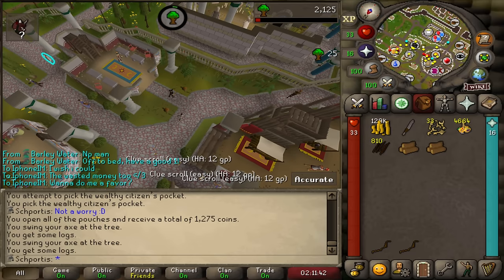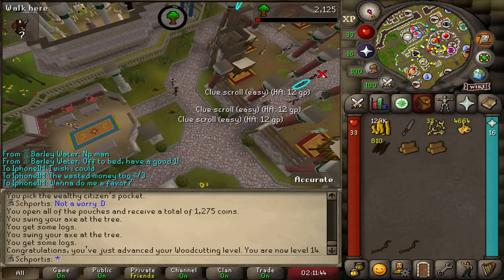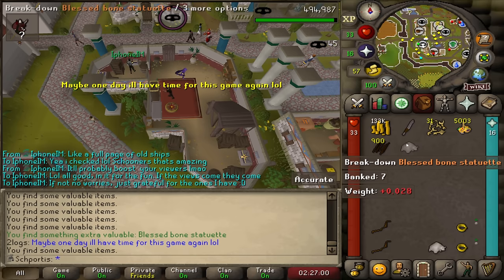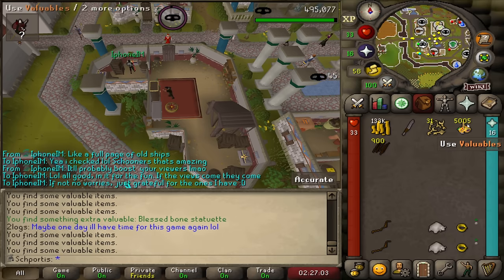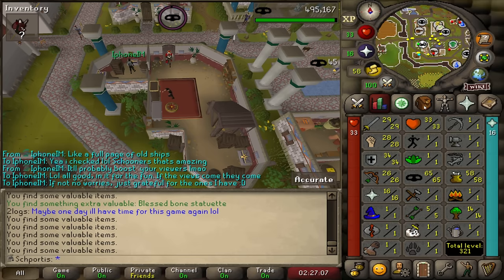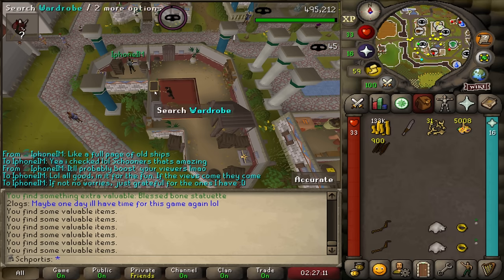This tree should get me level 14 woodcutting. Another cool milestone as we get a bone statue — 5,000 valuables. A nice even 5,000. We're probably going to have somewhere close to like 21,000, maybe like 20,000 if I had to guess.